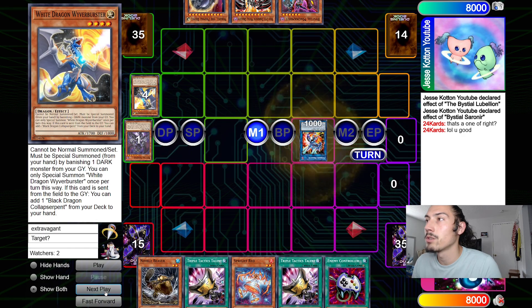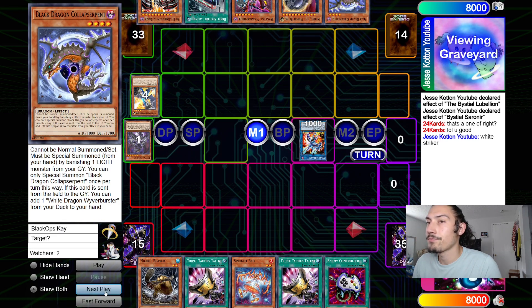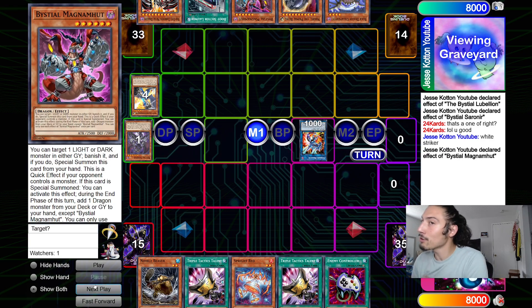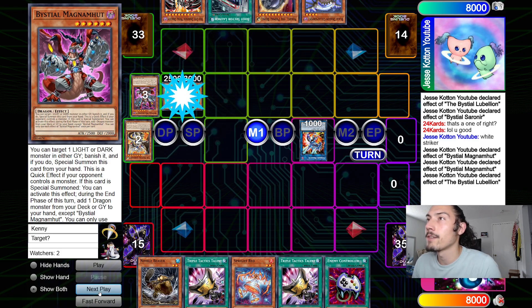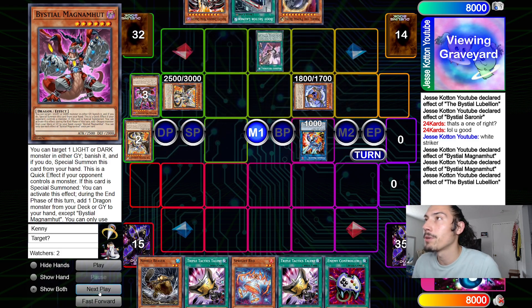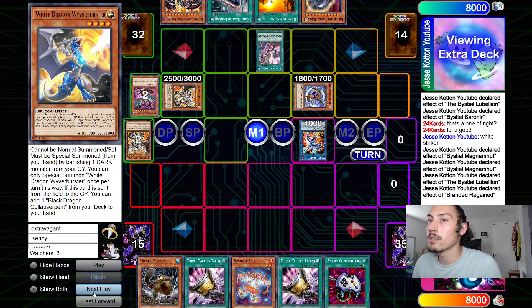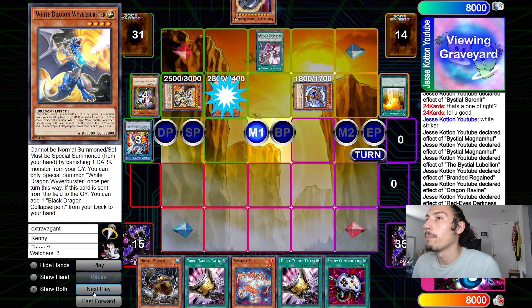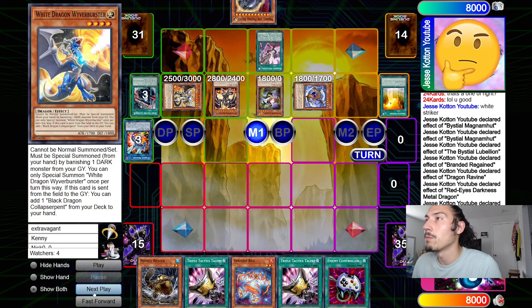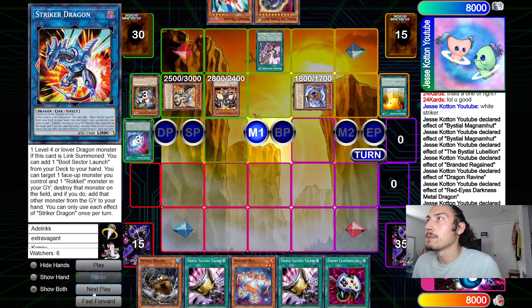He goes Seronier effect on a new chain to Donk Bestial Lubelion, then special summons White by banishing Seronier and goes for Striker Dragon. He gets Boot and Black, then goes Magma, banishes Lubelion, effect to search, tributes off for Bestial Lubelion before the Nibiru window. Brings out Regain, special summons Black, banishes White — Regain puts White to the bottom, draws one, draws to Ravine.